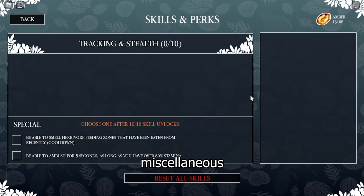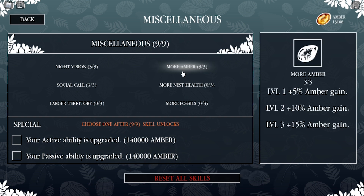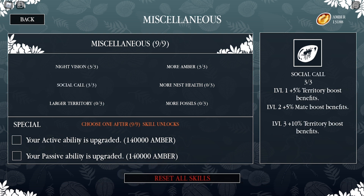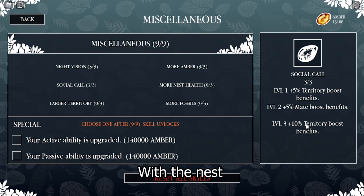In Miscellaneous, you're going to need more amber and night vision — night vision is pretty good. And this upgrade here: with this upgraded, instead of getting 10% more amber from the nest, you get 20%. That's overpowered.